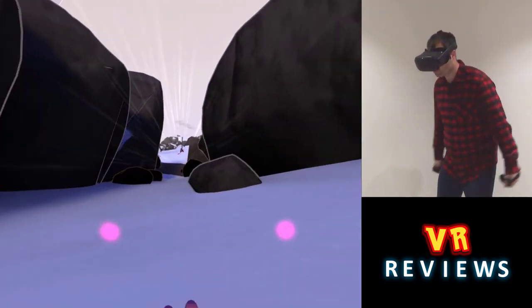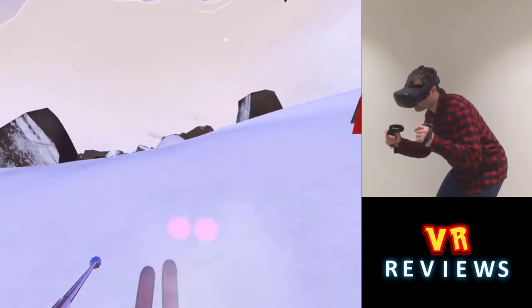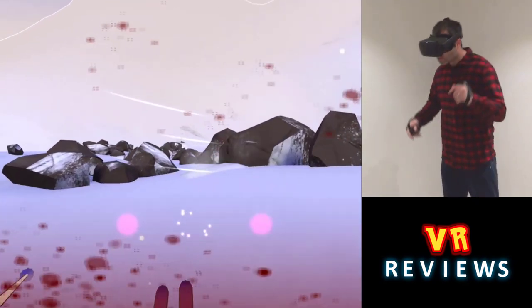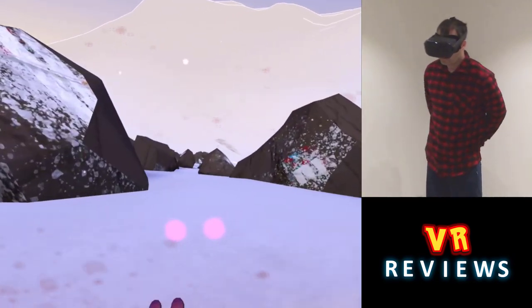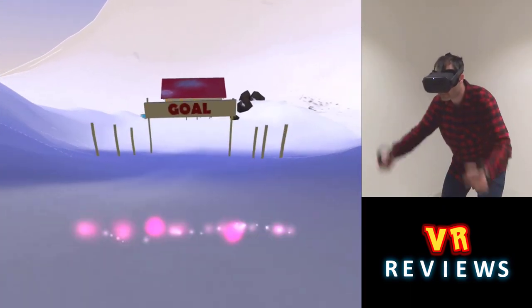There are some additional game mechanics. If you straighten up from a crouching position you perform a jump, like you see here. You also get hurt when you hit obstacles — you can't take too many hits otherwise the course will restart. And just by crouching you can also increase your speed.